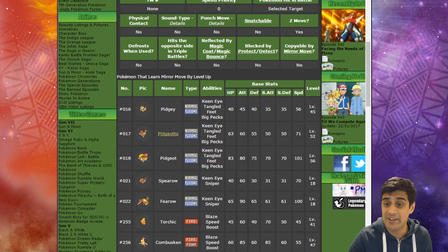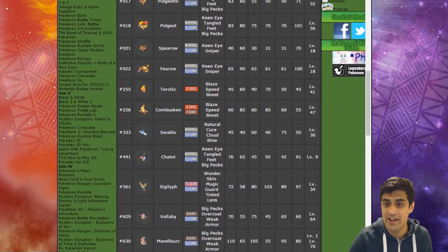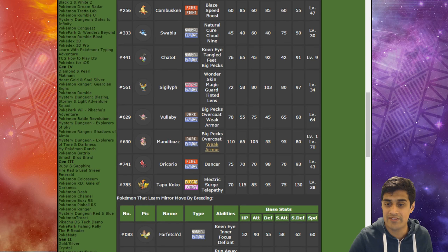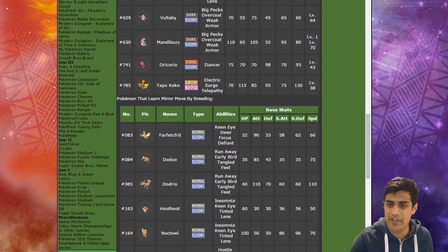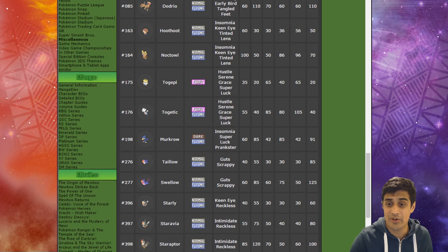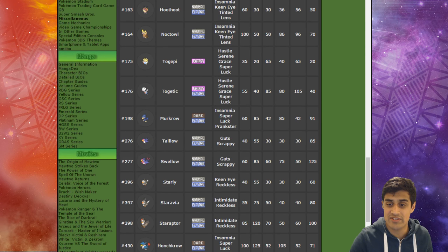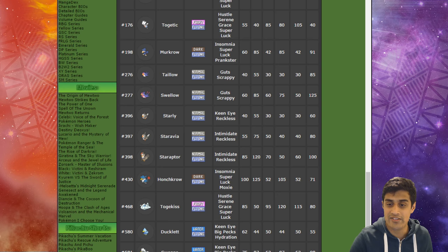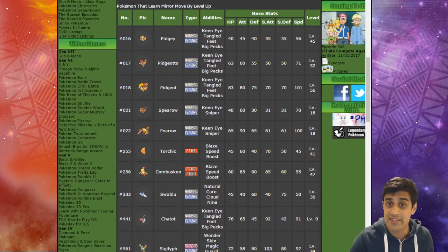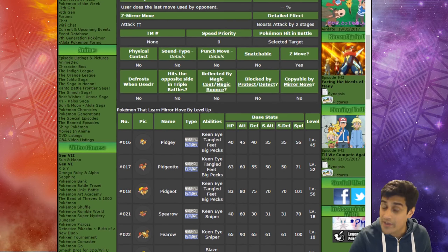Scrolling down, we can see some of the Pokémon that learn Mirror Move by leveling up: Pidgey, Pidgeotto, Pidgeot, Spearow, Fearow, Torchic, Combusken, Swablu, Chatot, Sigilyph, Vullaby, Mandibuzz, Oricorio of course, and Tapu Koko. Then we have Pokémon that can learn Mirror Move by breeding: Farfetch'd, Doduo, Dodrio, Hoothoot, Noctowl, Togepi, Togetic, Murkrow, Taillow, Swellow, Starly, Staravia, Staraptor, Honchkrow, Togekiss, Ducklett, Swanna, Pikipek, Trumbeak, and Toucannon. So this is a nice list of Pokémon that can acquire Mirror Move.